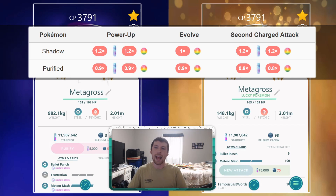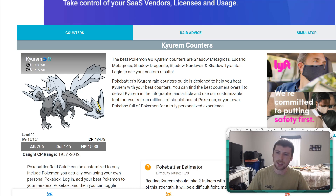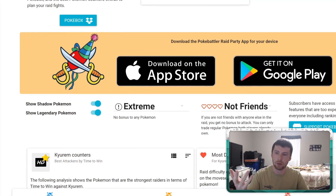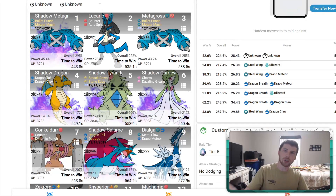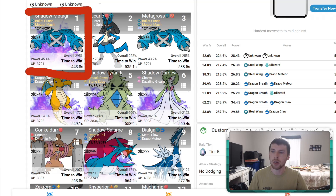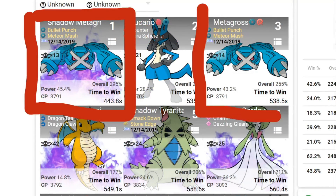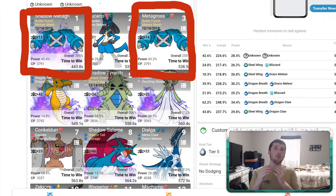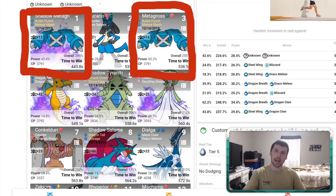We're going to go up against a Keldeo and see how these Pokémon perform. I have the shadow Pokémon included on this list as well as legendary Pokémon. If we scroll down, shadow Metagross ends up taking the number one spot versus Keldeo. Something interesting: shadow Metagross and regular Metagross both end up showing up in the top three. Looking at these two Pokémon individually, as far as time to win is concerned, we go from 443 to 538 — that is nearly 100 seconds of a difference in performance, which is just insane.